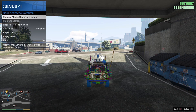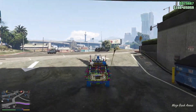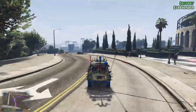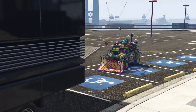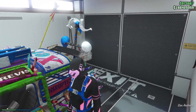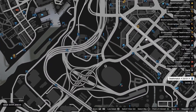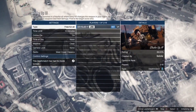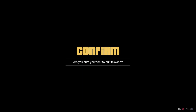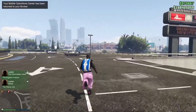Now repeat the steps: call out your Mobile Operation Center, and once it spawns make your way over to your MOC. Once arrived, press right on the d-pad, accept all alerts, and there it is — another car duplicated. Again, we can't get out directly, so open up the map, choose a nearby job, load it up, back out with circle, accept the alert, and it will spawn you on foot. Now make your way back to the Arena War.